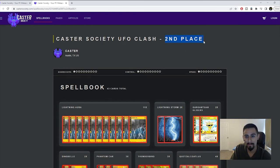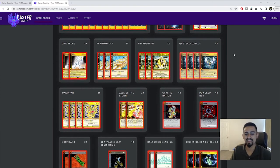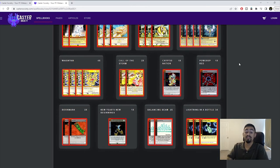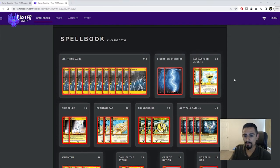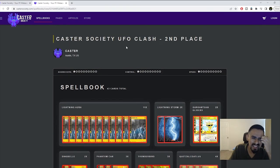We've got one more deck to look at — the Caster Society UFO Clash second place deck. I'll take a quick look at it. This deck is really great; it's maybe about a month old but still a solid deck.